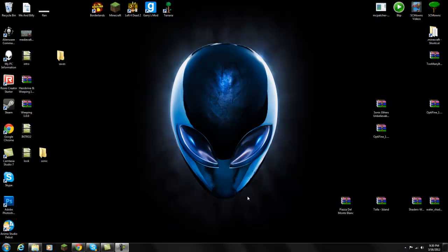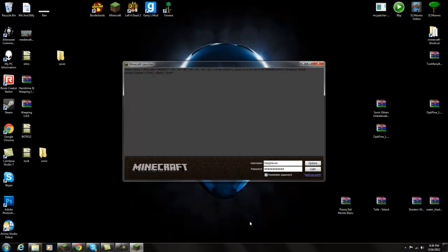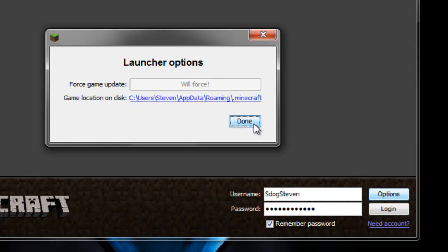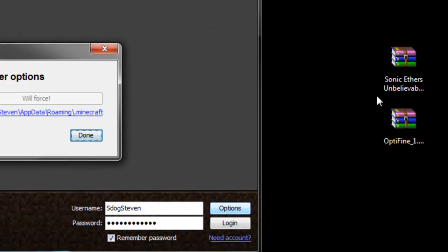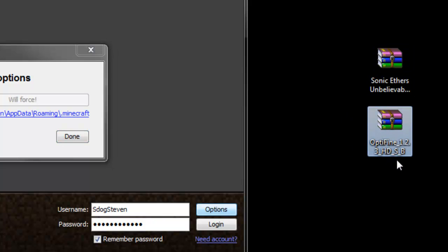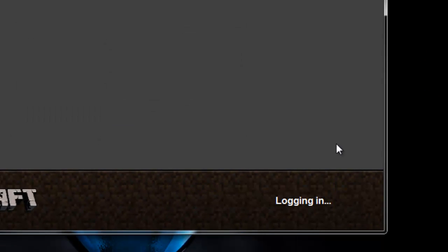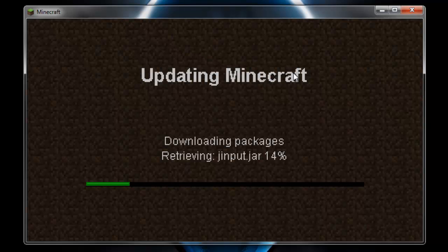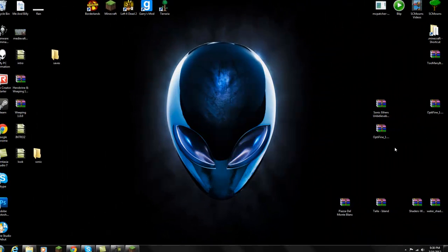Alright, let's go ahead and see if we can install this mod correctly. The first thing I want to do before installing is go to Options and Force Update. The reason I'm doing Force Update is because I have mods currently installed. If you have mods installed, I always recommend backing them up, because you're never sure if Sonic Aether's Unbelievable Shadows is compatible with your other mods. I did have a lot of mods and I lost them all, so back up your mods if necessary.